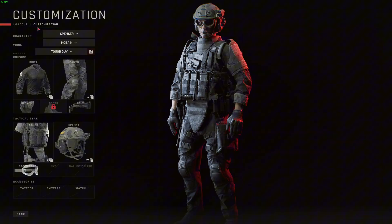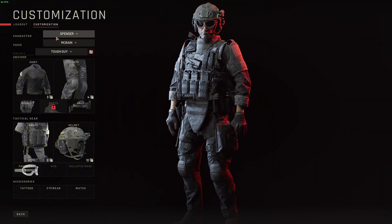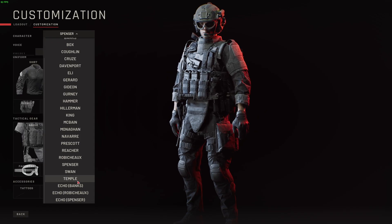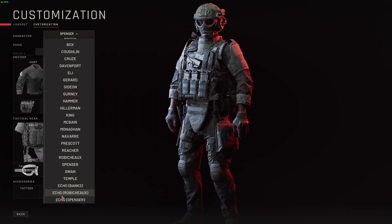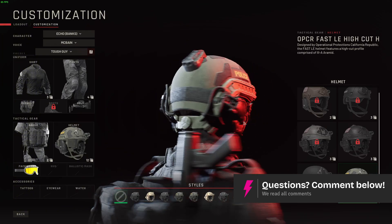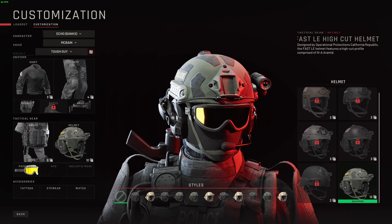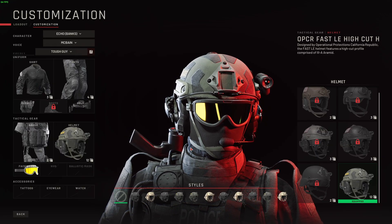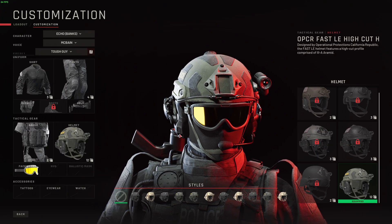In here under Customization, click on the character drop-down and select any Echo characters. As you can see, these three right here have the balaclava. And there we have our balaclava — that's basically how you do it. I hope this video helps and I'll see you in the next one.